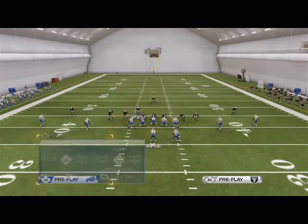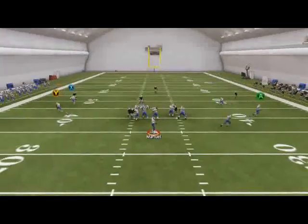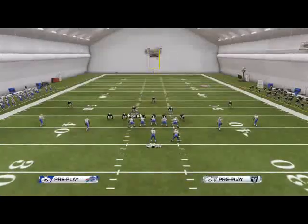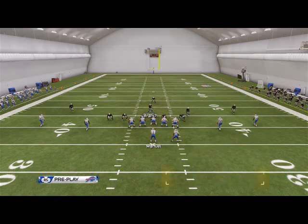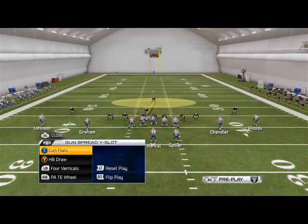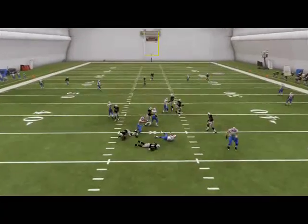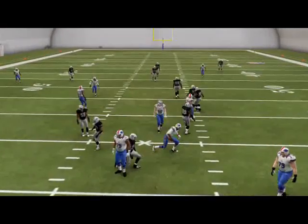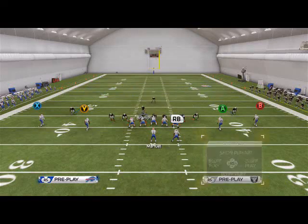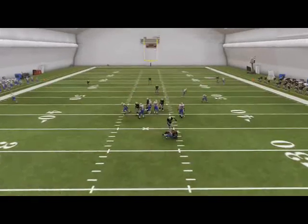If they call play action — a lot of people will do that to try to combat this play — you're still going to get a pretty good edge rush. You'll get two free, so yes, your A-gap will be stopped. That's just the way the game works. You still get the two-way pressure, so it's still pretty good. I do suggest running this defense in a situation where you know he's probably going to be passing.